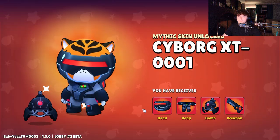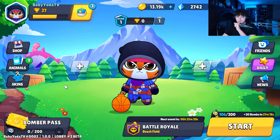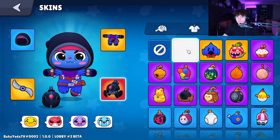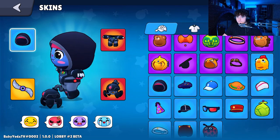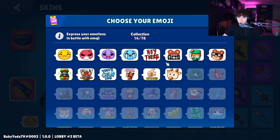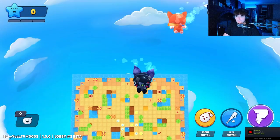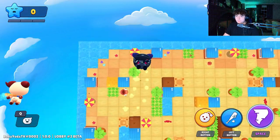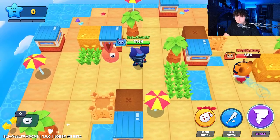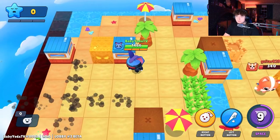We gotta try out our new character obviously, and we'll use the new skin we just got. Okay my character looks kind of insane - we'll use the wholesome emotes. The strat now: camp a corner, place down as many bombs as we can, then use our special ability. Oh my gosh I rolled that dude! Okay then we wait on cooldown - got six seconds.